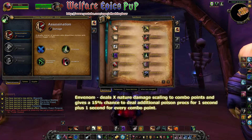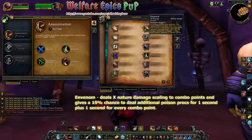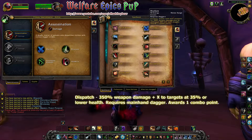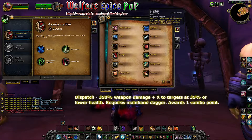On page one of the spell book we have Venom and also Dispatch. Dispatch is a new move that has been added to replace Backstab as our standard attack for this spec. It's a strike that deals 350% weapon damage plus X if the target is below 35% health, and it also awards a combo point. There is a buff called Blind Sight which has a 30% chance to apply off a successful Mutilate. If that buff applies, you can use Dispatch without the 35% health requirement.